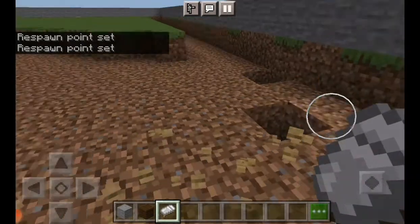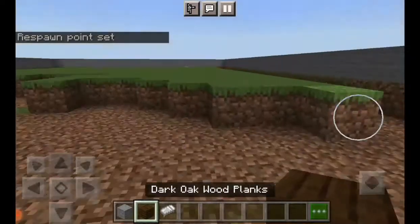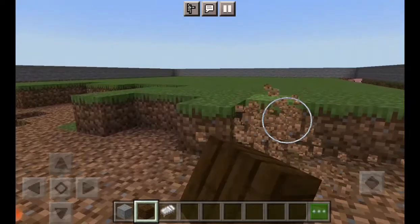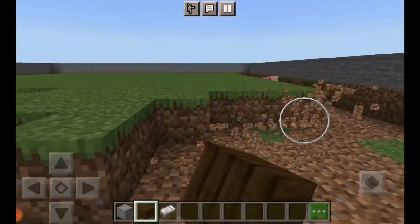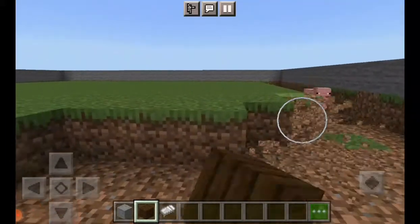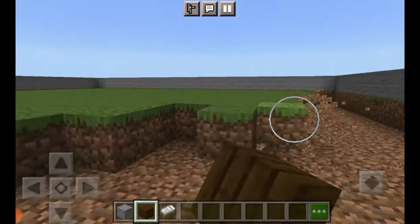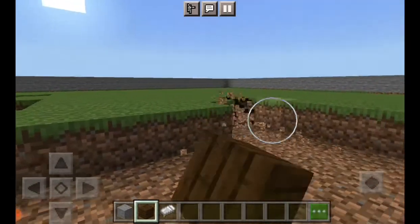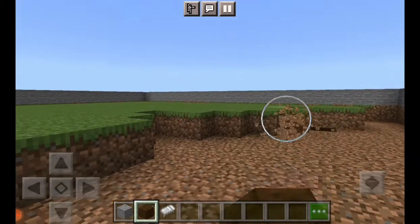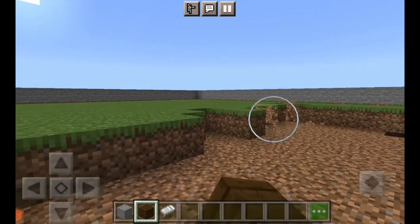It is a new day at Galloping Gold Stables. Today we're going to be finishing the flooring and get the main building set up. Then in the next part or episode, I guess you could say, we'll start on the outside stuff. And yes, pigs and animals keep coming into my building, so I guess they will just stay here forever.